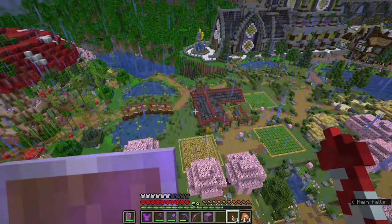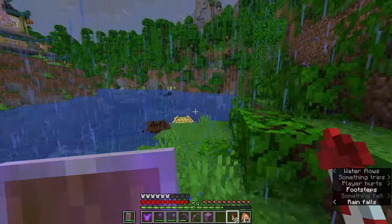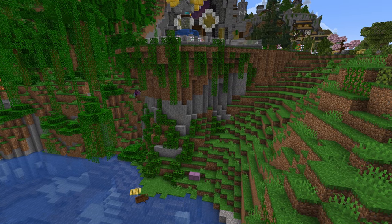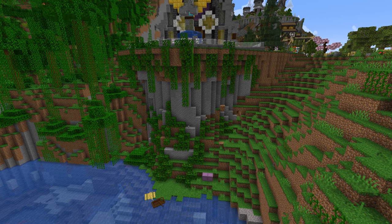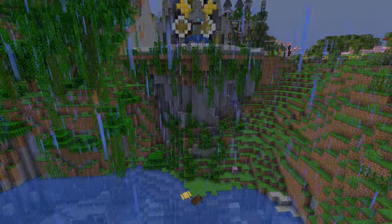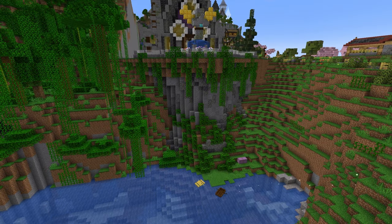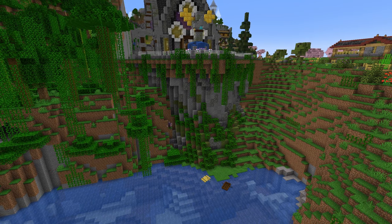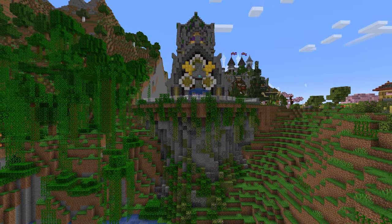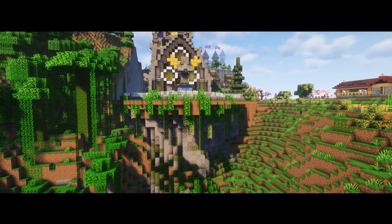We're back topside. It is raining but we have our andesite, we have our stone, we have some tuff and some deepslate as well, and it's time to transform this cliff. Our cliff is completed and it's looking rather amazing, along with our praying angel sitting on top of it in front of the cathedral. I think this view is quite spectacular.